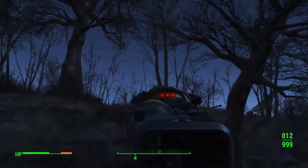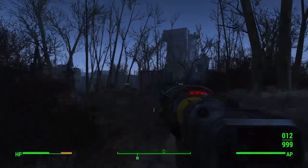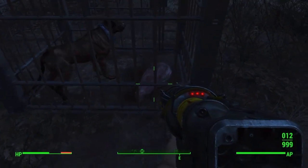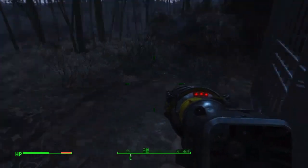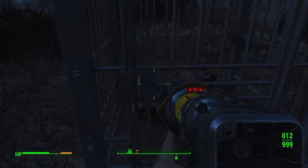Once you find this place, just come in between these two trees, run up the little hill, and you should see a cage. In the cage there should be a dog sitting down with a little piece of meat in there. You want to go around the other side and unlock the door by lock picking it.